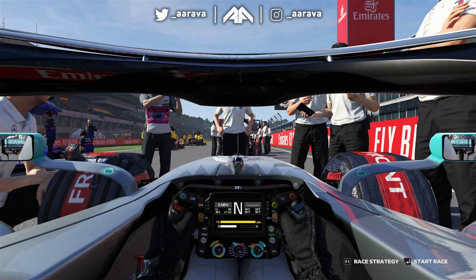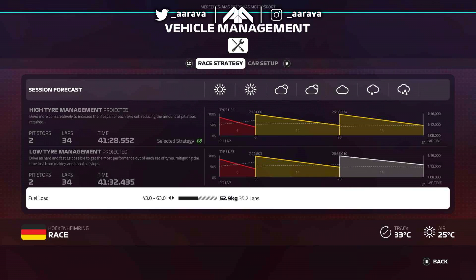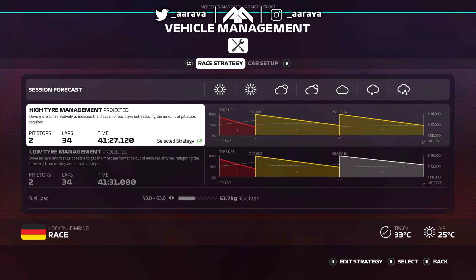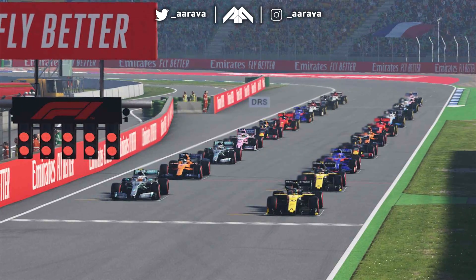Here we are on the grid in P6 ahead of the German Grand Prix. Sunny skies at the moment, but the weather forecast shows almost heavy rain right by the end of the session. There might be awkward final laps on Inters when it's time for full wets. The first two thirds will be in the dry, so we're going from soft tyres to mediums - hopefully the car can keep some pace on those mediums. Hamilton is on the front row in second place; our car has the raw speed over one lap.